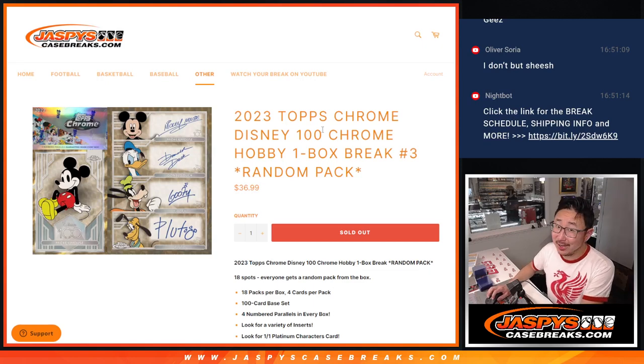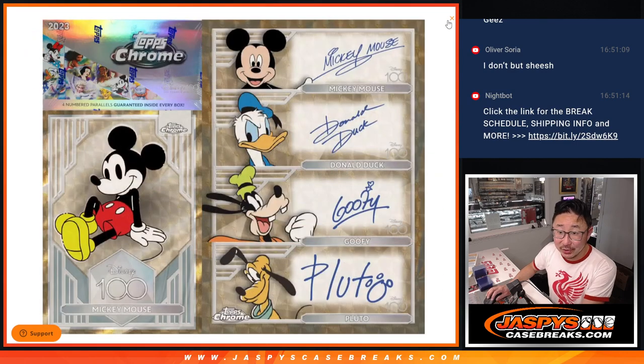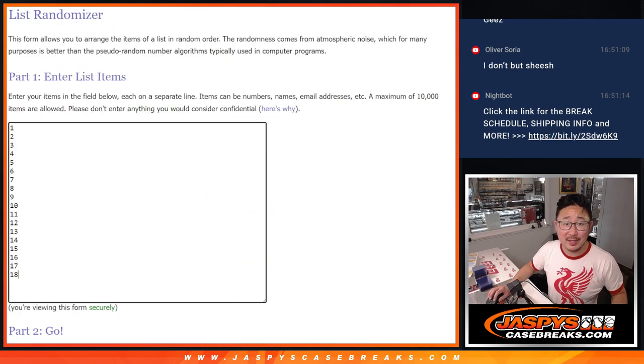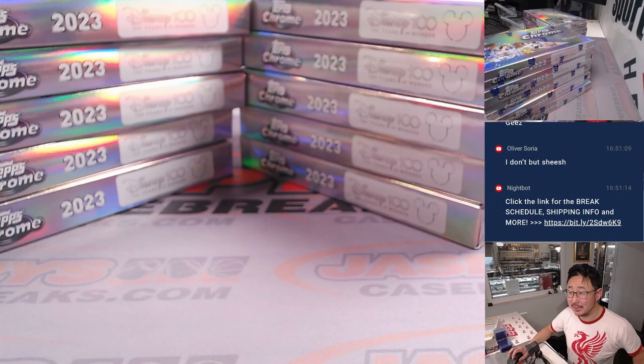Hi everyone, Joe for Jaspi's CaseBreaks.com with another box of Topps Chrome Disney — random pack break number three. A lot of fun stuff here, a lot of inserts, numbered parallels, autograph potential right here as well. So big thanks to this group for making it happen. Now let's get to it.